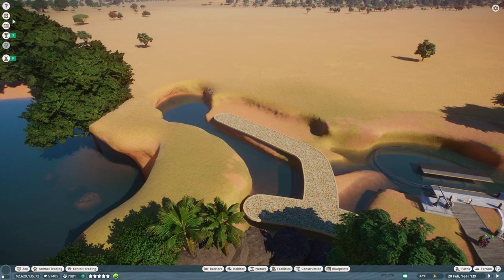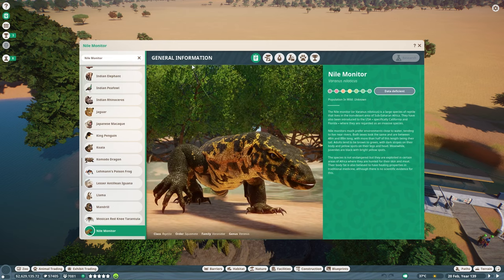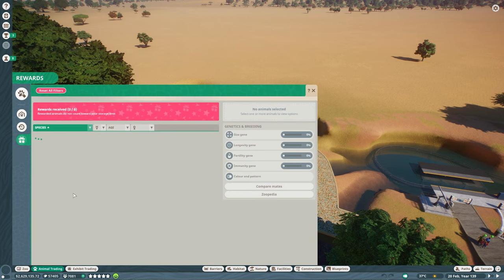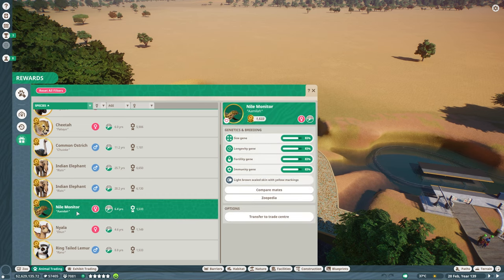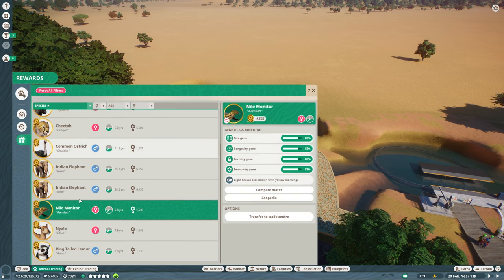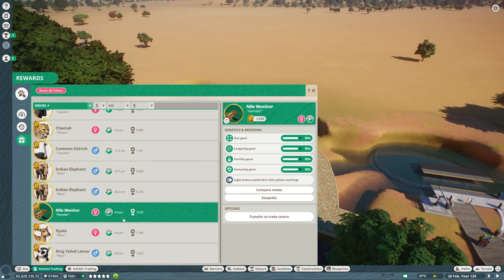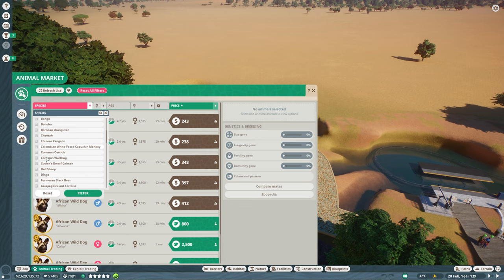Let's not waste any more time. Let's go ahead and take a look at our Nile monitor. You'll remember that we actually have one Nile monitor - a female Nile monitor - as a reward from ages ago now. This might have actually been the first reward animal we received, if I'm not mistaken. And it's got pretty good stats, 83 across the board - that's not bad at all. So what we'll probably want to do is take a look at the animal market and get ourselves a male Nile monitor.